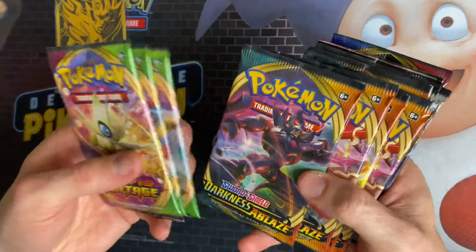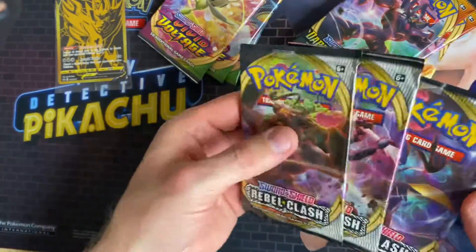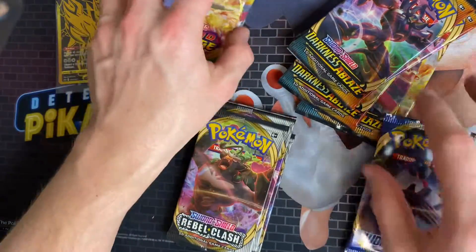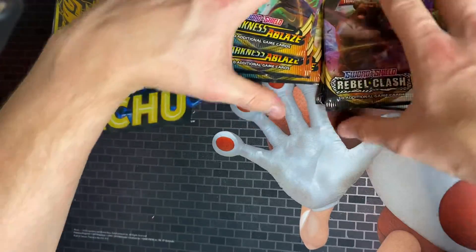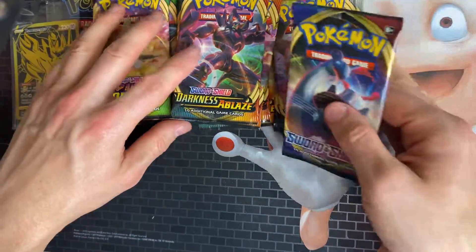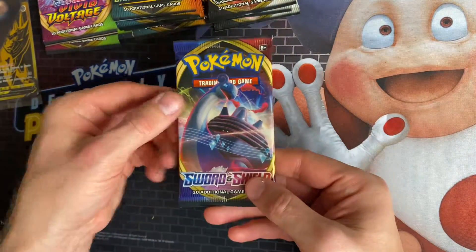So we get four Vivid Voltage, five Darkness Ablaze, three Rebel Clash, and one Sword and Shield. That's a bit different to normal — I think normally you get three of each. We'll get straight into it anyway and open the Sword and Shield pack first, which is on its own.